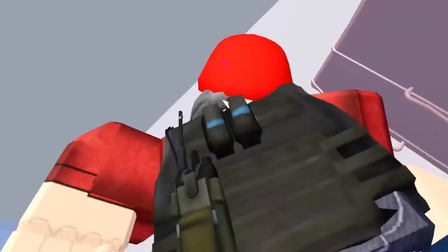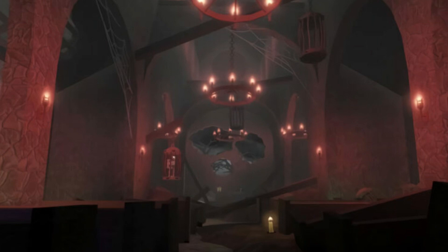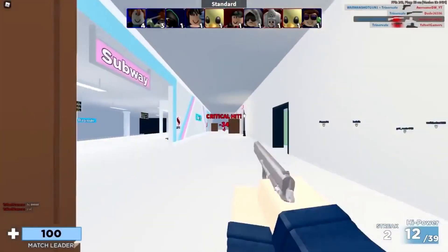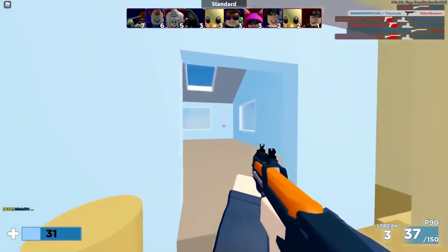Halloween Update 2 was the official sequel to Arsenal's Halloween Update. It was released on October 26, 2020. This update includes Halloween-themed weapons, maps, emotes, skins, and more. It was published in two parts.